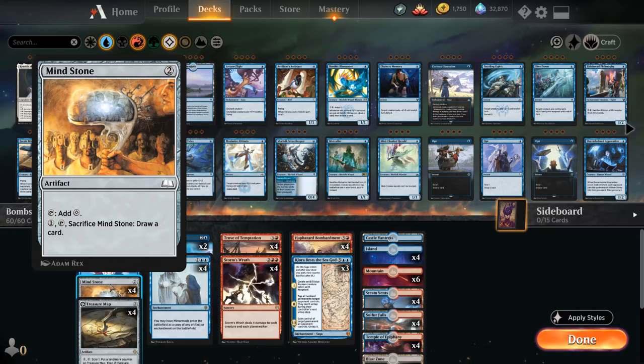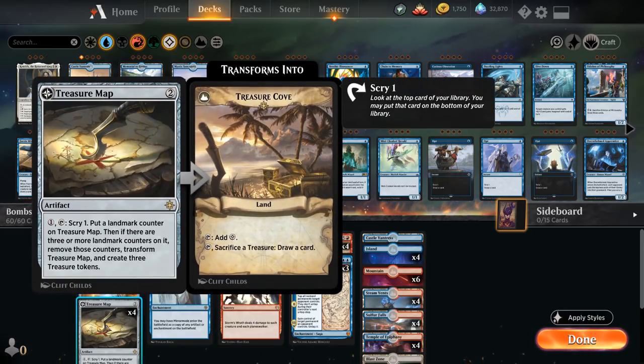Of course, we have the full playset of Mind Stone, since we are trying to ramp into six and seven mana cards. The ramp that Mind Stone provides is great, and once we no longer need it for mana, we can sacrifice it to draw a card. We also have the full playset of Treasure Map, which we can tap to Scry to help us dig towards the missing combo pieces. It will eventually flip into a Treasure Cove and give us three Treasure Tokens, which help us ramp.